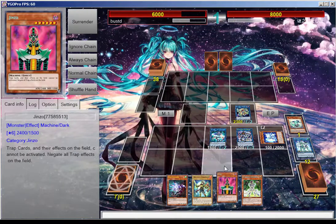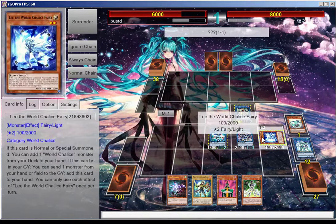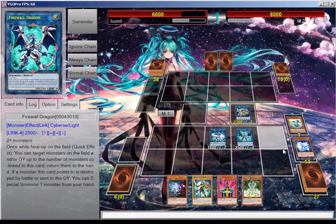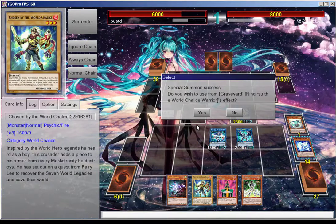We're going to special summon right there and then we're going to get three draws. Now we have drawn into Jenzo. What we can do here is go into our first Firewall Dragon, and we can go right here. This is entirely up to you — you can keep going because we have drawn into Jenzo and you can special summon it if you feel like it.